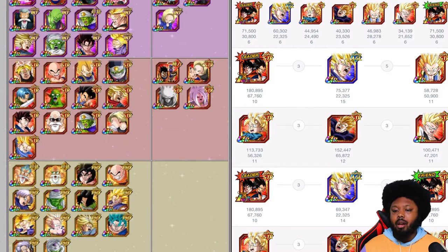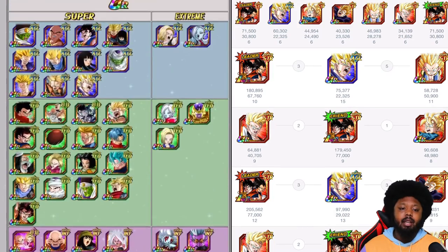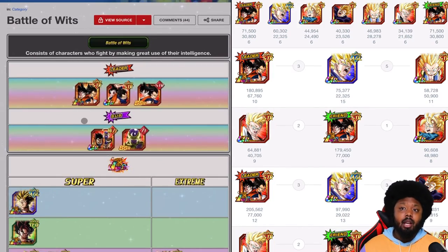You definitely want to keep one going on each rotation or a free-to-play one, and rock separate rotations. LR Goku and Vegeta are very good for ki because they get ki plus one. They are collecting type orbs. If you use their active skill, you get a free heal and then you have those beautiful counters, plus a super attack as well.